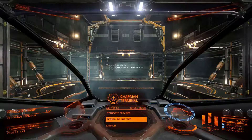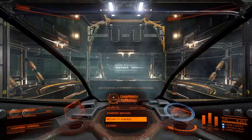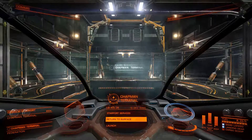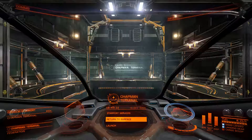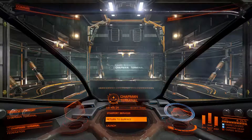Alright, so on this one we're going to give you a brief little tutorial about how to actually launch from a station. This should be kind of the first thing anybody does when they first get into this game, and it can be a little confusing if you just blaze past the tutorial.